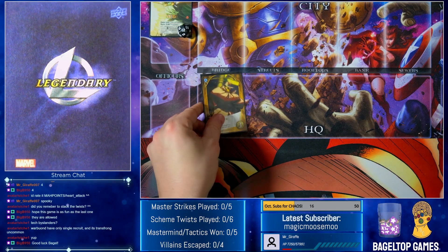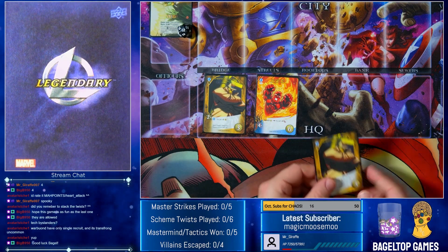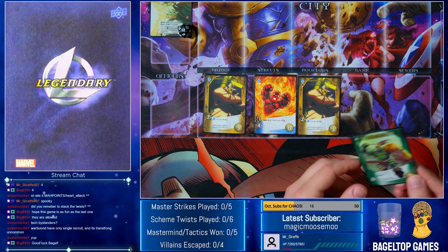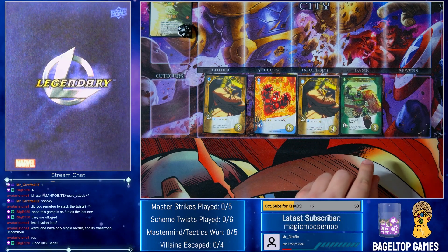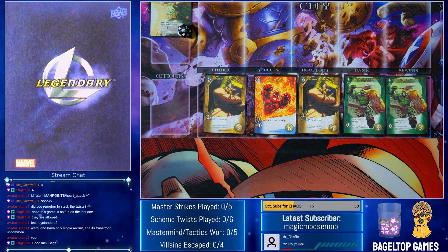We got Thing that started on Yancy Street, Torch's Flame On, another started on Yancy Street, a Gladiator Hulk to make me angry, and another Gladiator Hulk. Okay, we've only got three different cards here. So if I still want to take Torch and Gladiator Hulk together I can do that, and then I can take both Things on the other side. But we will see how this plays out. Let's get going — starting with turn one.